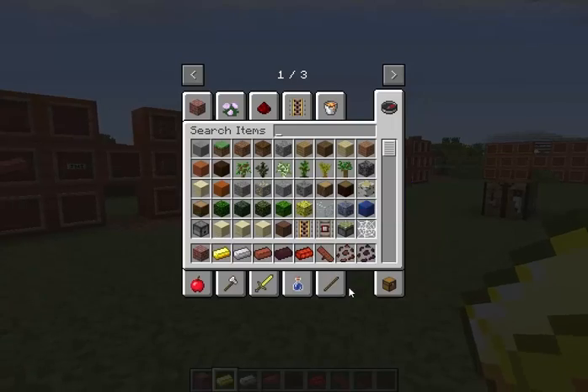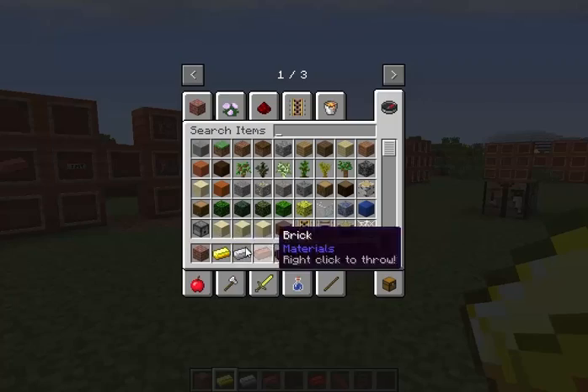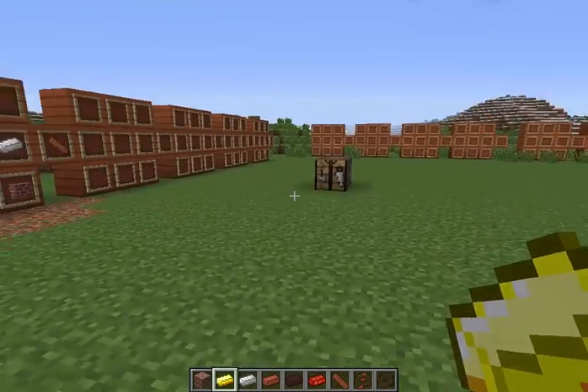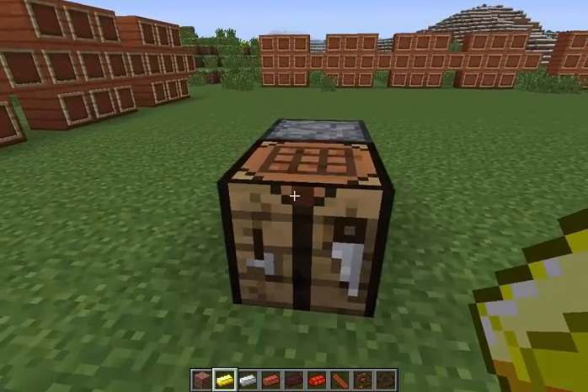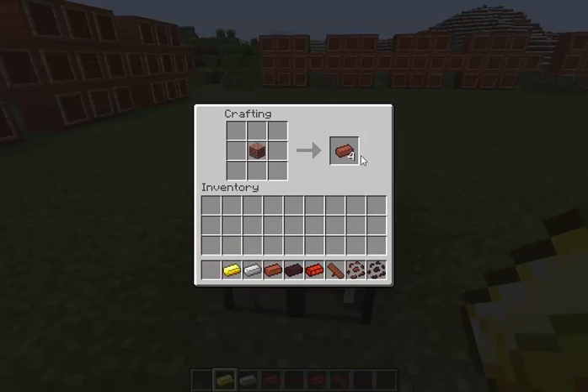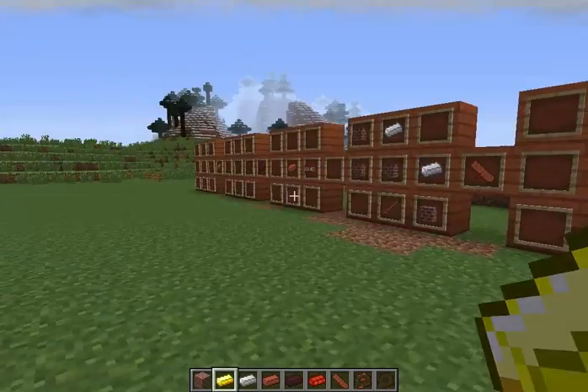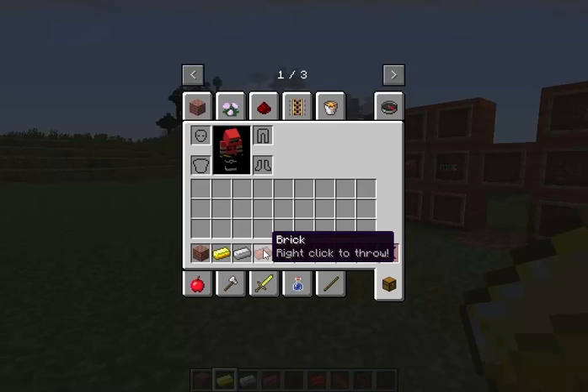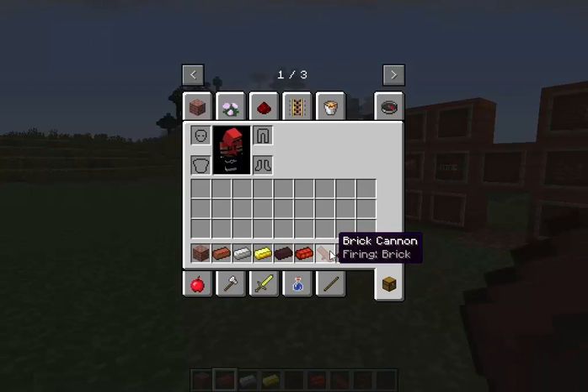It's pretty cool. This fires whatever is first in your inventory. Also worth mentioning — if you put a nether brick or regular brick in the crafting bench like this, you get four bricks. Anyways, this shoots whatever is first in your inventory — here it's firing gold ingots, but if I put a brick there it'll fire bricks.